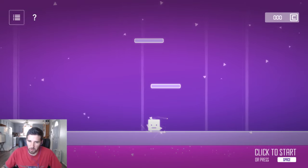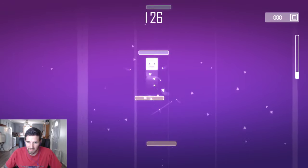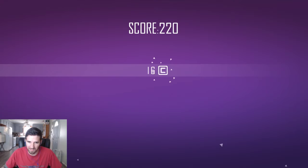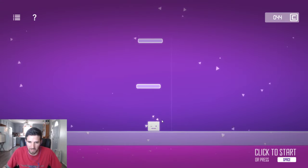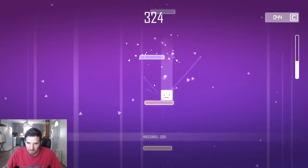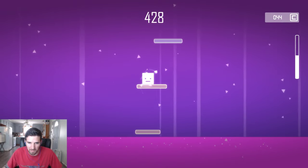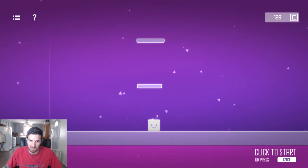Alright guys, welcome to another Steam free-to-play walkthrough. Today we have Nice Jumper. I don't know if this is beatable or not, but it looks a lot like Slip Slop to the Top, but you can actually move in this one, so that's nice. It's like just an upgraded version it would seem to me.